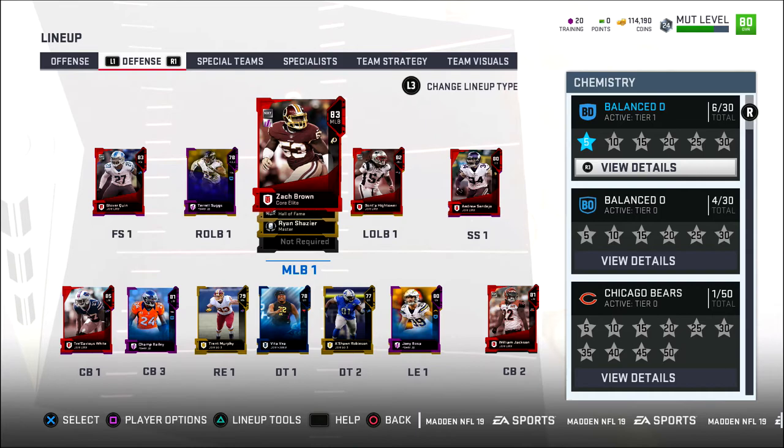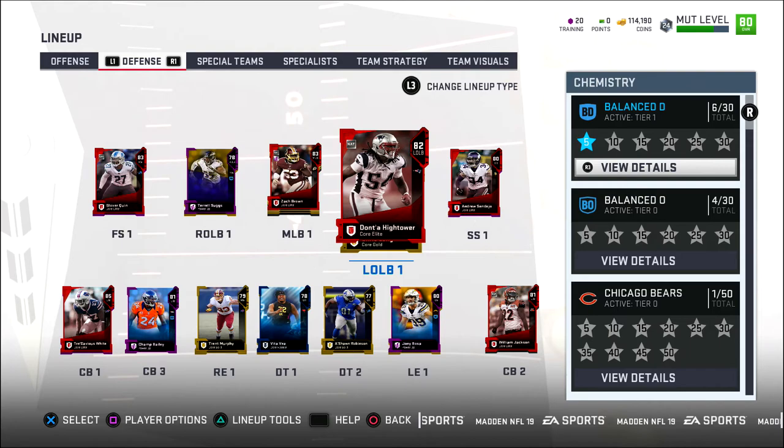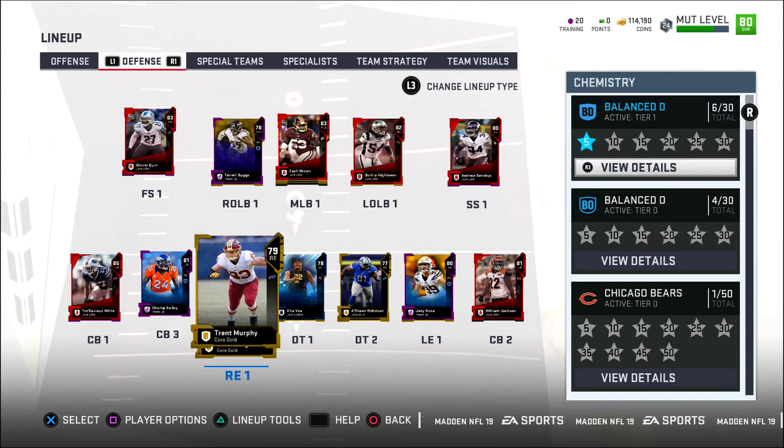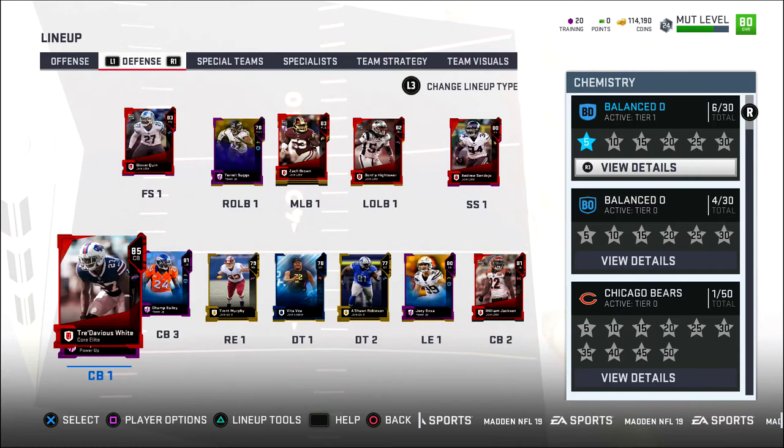On the defensive end, things are still a little chippy at the moment but looking pretty solid. We have Glover Quinn, Terrell Suggs, Zach Brown, Dante Hightower, Andrew Sendejo, William Jackson, Joey Bosa — and our line is not too good. We might have to go pick up a defensive tackle or right end. We also have Champ Bailey power-up edition and then Tredavious White as our best cornerback and best defensive player on the team right now.